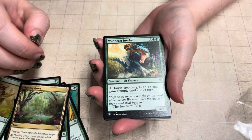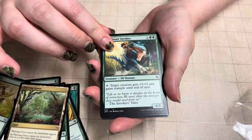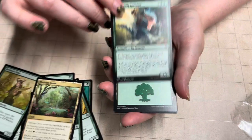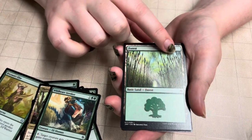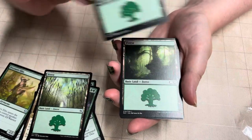Elf Shawl — he's riding a dinosaur! He gets trample. Eight colorless to target creature gets +5/+5 and gains trample to the end of turn. Whoa. It's a pretty forest — it looks like freaking weapons. Those are all elf weapons. That's the special Jumpstart land.